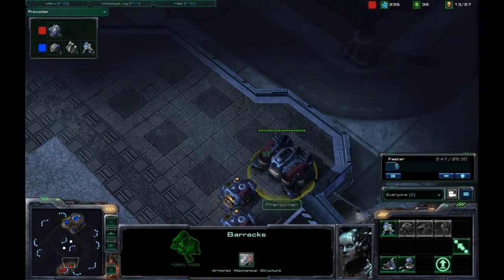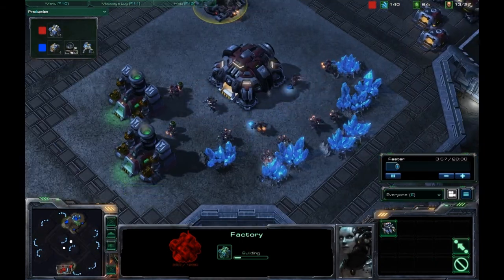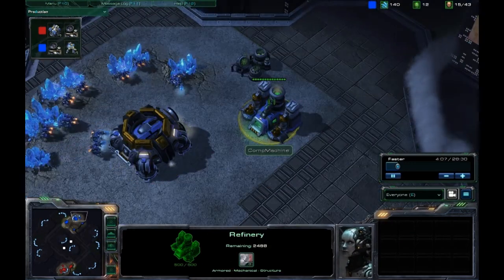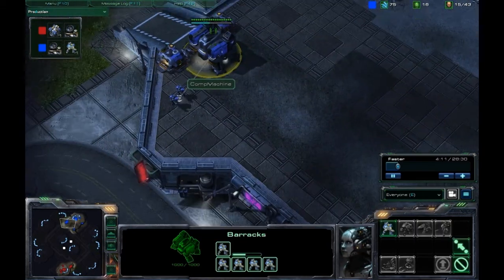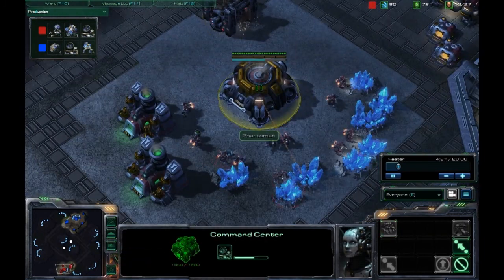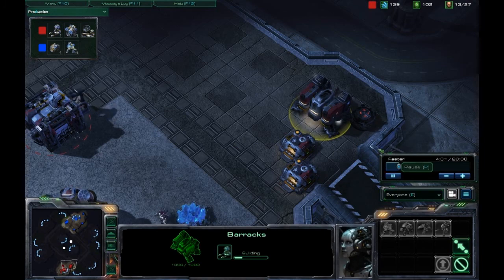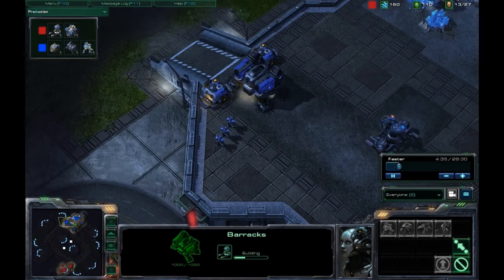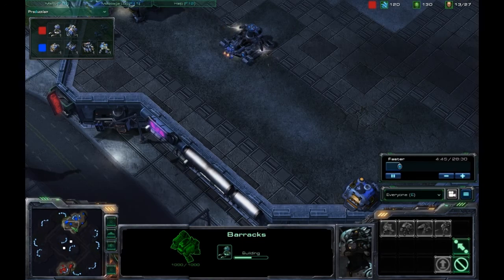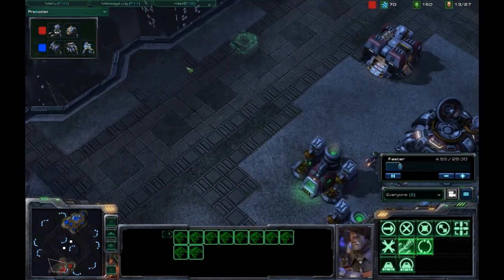Photoman has no Marines in production right now from his barracks and he's putting up a factory. I am getting my Orbital Command and I do have my refinery up. Still pumping out Marines, and Photoman is getting his Orbital Command as well — his factory is almost complete. He's getting his reactor on his only barracks. I would have opted to pump out a few Marines first just to get that defense going, because if I attacked right now he would have nothing to counter that, even with just three Marines.